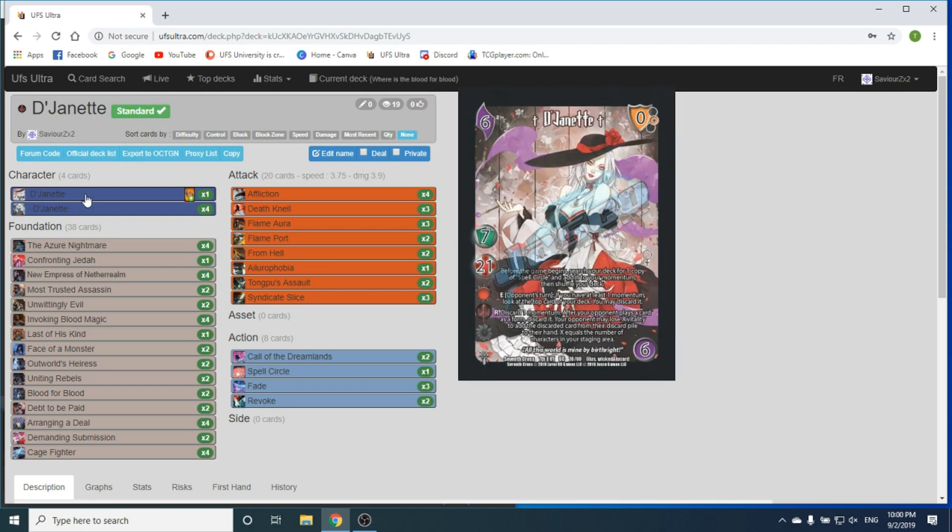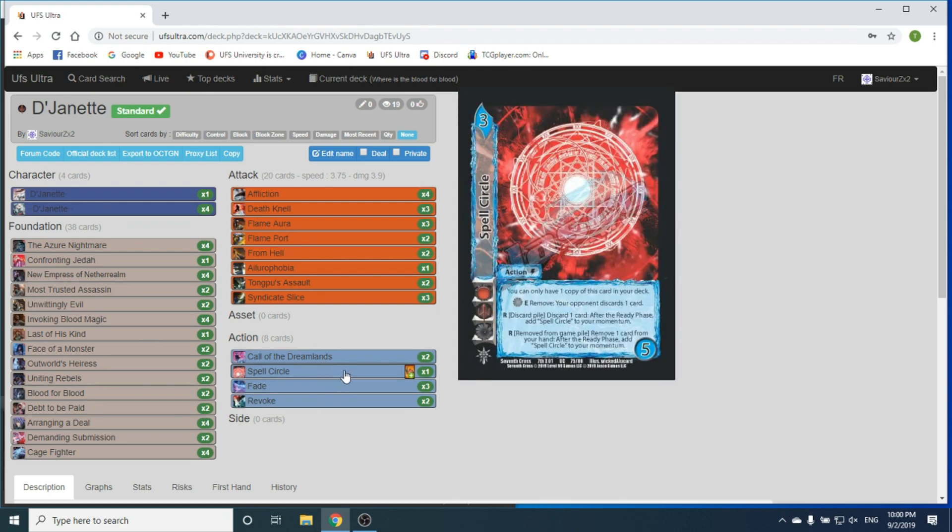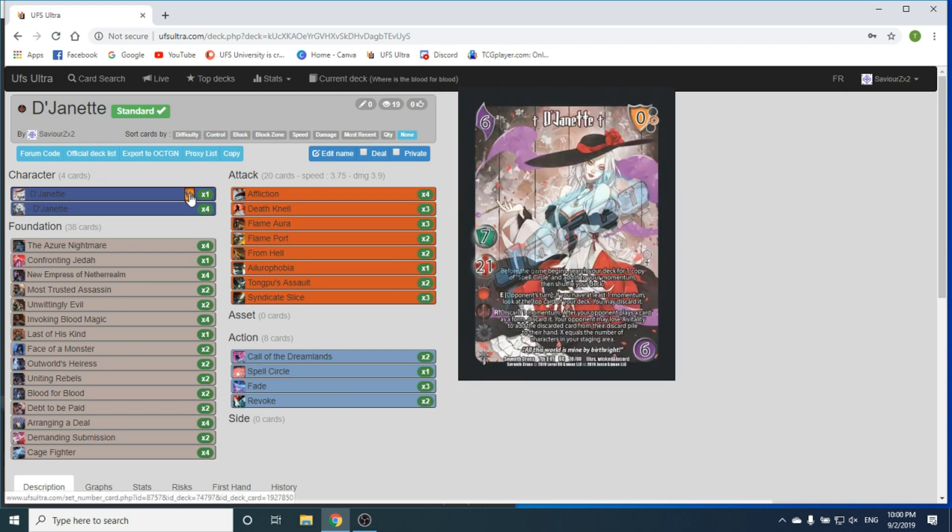Today we're going to be doing D'Janette. We're playing our deck under Evil today. For D'Janette 1-dot, she starts the game with one copy of Spell Circle. Spell Circle you can only have one copy of, so we're going to only play one copy of that. Her enhance is: opponent's turn, if you have at least one momentum, you get to look at the top card of your deck. You may discard it. And then R: discard momentum — which you get for free because of Spell Circle — after your opponent plays a card as a form, discard it. Your opponent may lose X vitality to add the discarded card from their discard pile back to their hand.